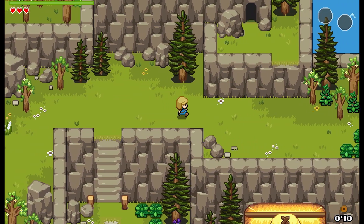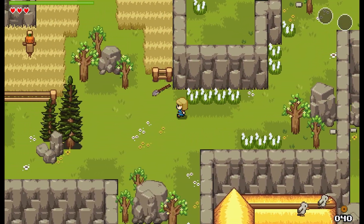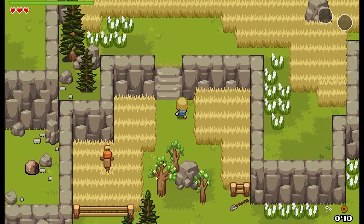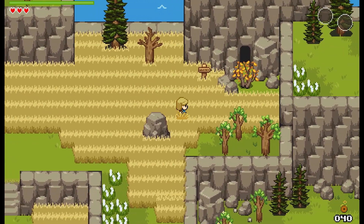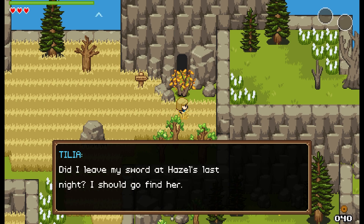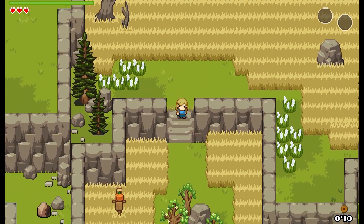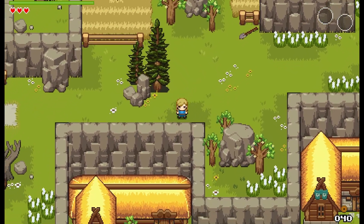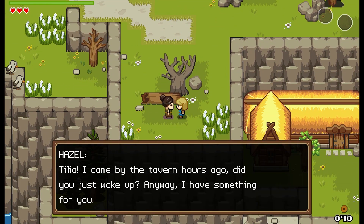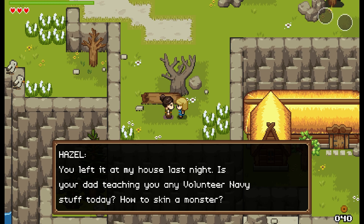Oh here we go — oh hang on, that might not be it at all. Just happens to be some other cave — can I pinch that? I cannot. Oh, here's a cave — this is where dad said the whiskey should be. How did he get past this bush? I'll just have to cut it down with my— oh wait, did I leave my sword at Hazel's last night? I should go find her. Is Hazel not a sister? Maybe she lives somewhere else?